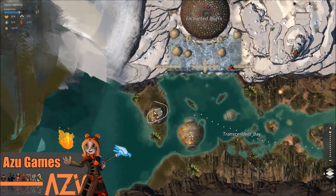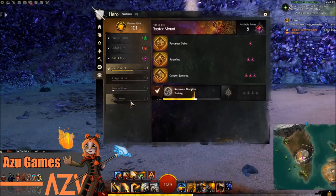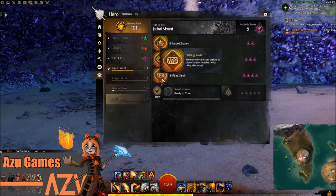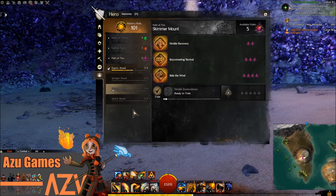First off, one thing you're going to be needing is the mastery Shifting Sands from the Jackal mount. So you need to have the Jackal mount and the Shifting Sands, as well as your Skimmer mount, in order to get here.